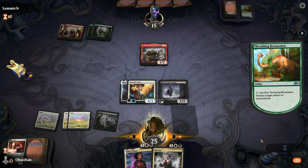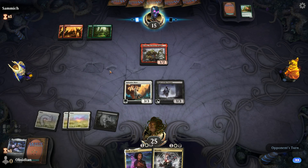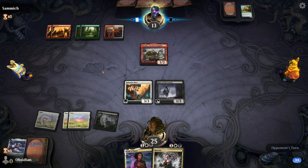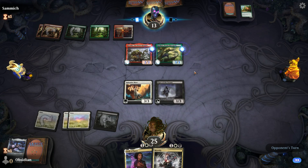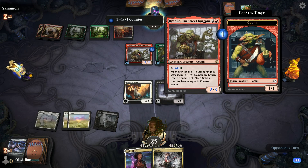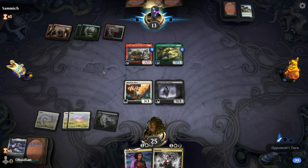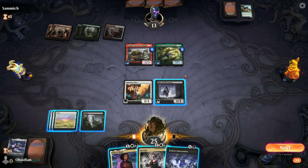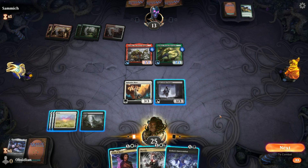Now I can prevent Krenko from attacking, or at least force him to use a combat trick. Yeah, he went for it. Unfortunately, there goes our Shadow Sphere — no way to get it back. He goes for a 5-drop. He's gonna get a bunch of Goblin Tokens. This is an instant, right? So I can kill his Krenko right now.